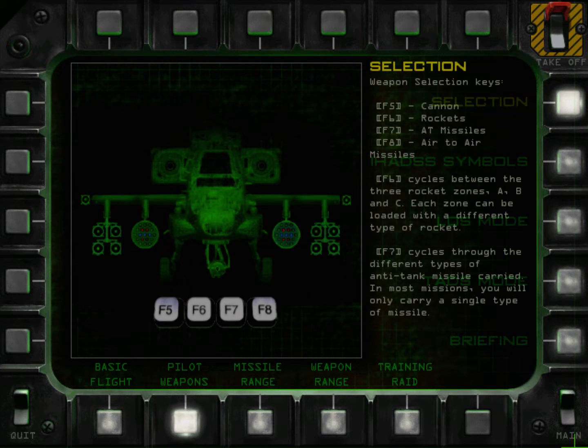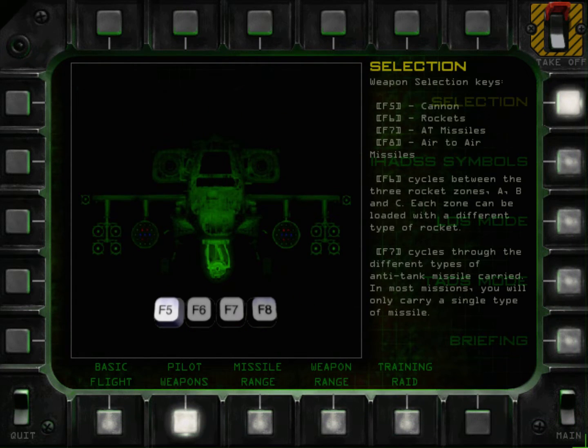All gunships carry four types of weapons. Cannon, though short-ranged, are useful against all but the heaviest armor.